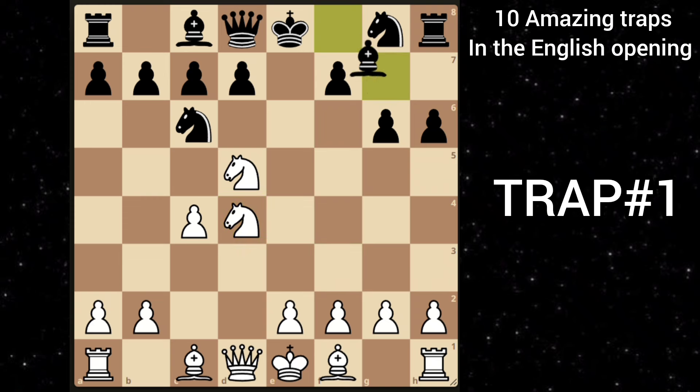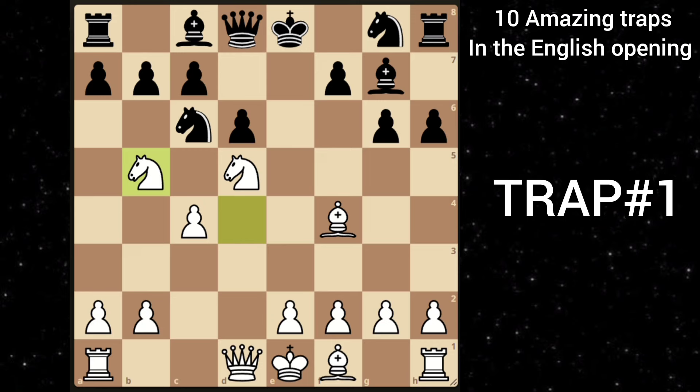And here you just take this pawn back. Black goes bishop to g7, putting more pressure on this knight. But you go bishop to f4, targeting c7. Black goes d6, blocking your bishop. But then you go knight to b5, targeting c7 again. Black goes bishop takes b2, hitting your rook.